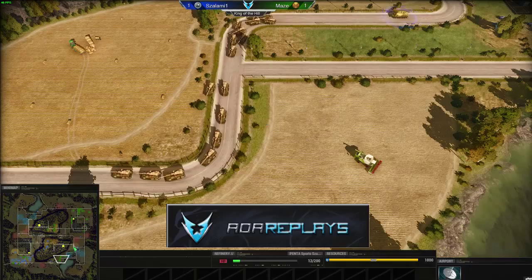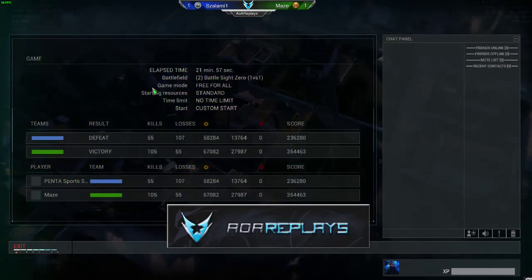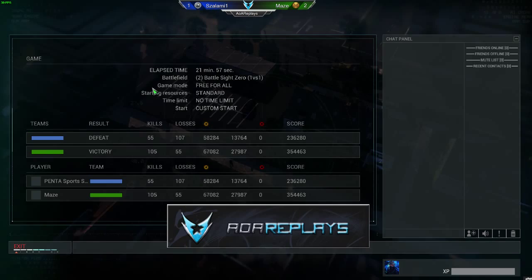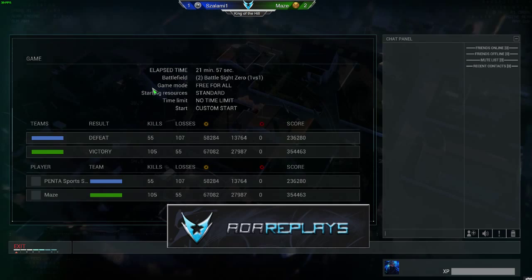A ton of strikers being produced — so many coming in. Salami spots with another Viper, very well placed. But there we go — a surrender! We've got a new king: Maize is the new king! Strikers prove yet again they are the bread and butter of this game. Some nice recovery there, and some awesome games.